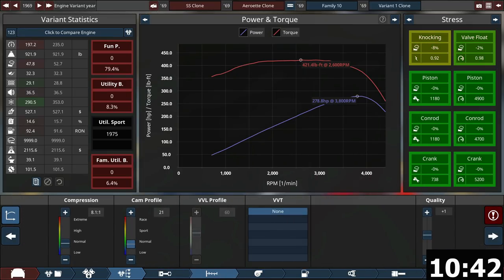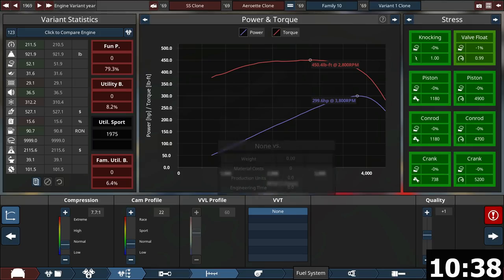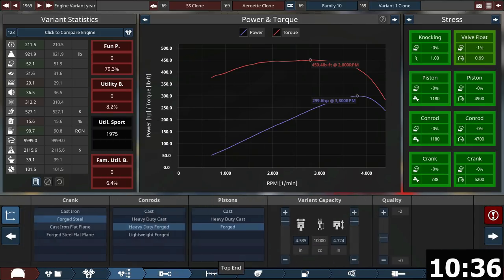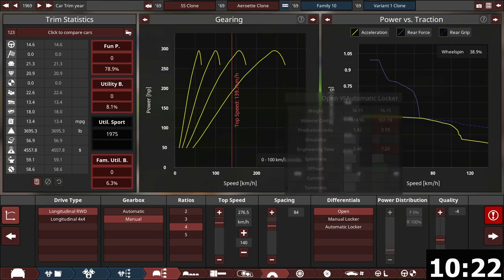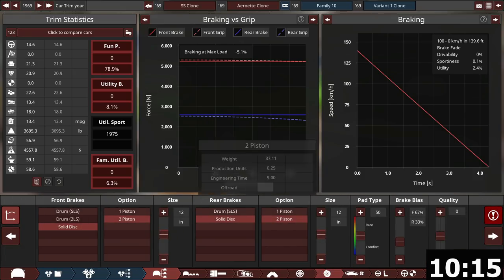Phil drops the requirement to 15 miles per gallon, which helps somewhat. One player is already done. Another is at 13 MPG and thinks he can hit it but is over budget because fuel injection is expensive — and there's no way to reach the target without it.